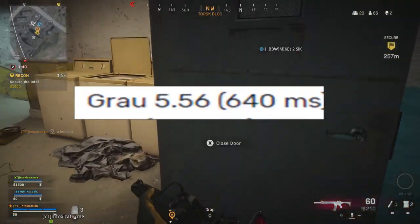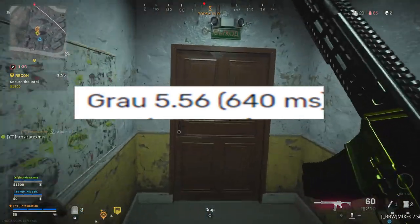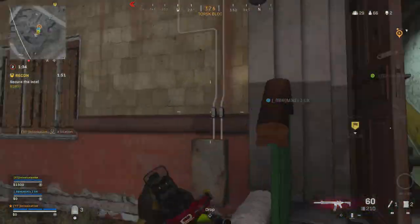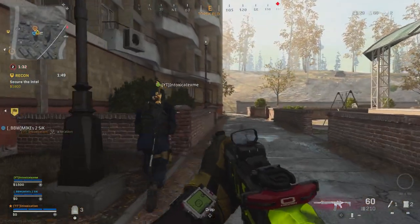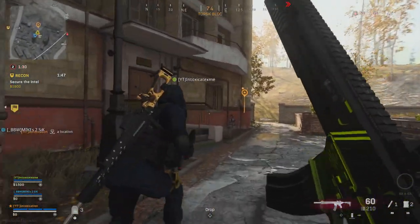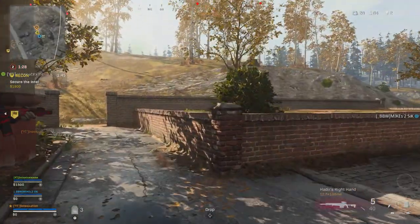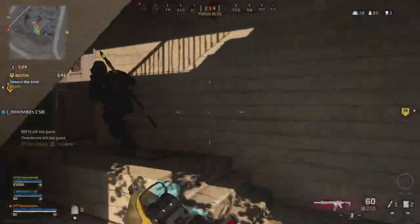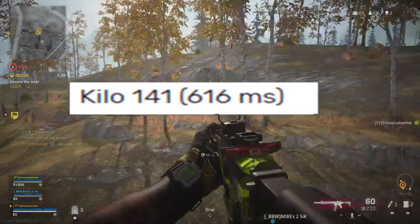Moving on to number 7, it is the Grau 5.56 with a 640 millisecond kill speed, which is just 10 below the M13. The Grau is a pretty nasty gun, it's pretty powerful, and I just wasn't expecting this.